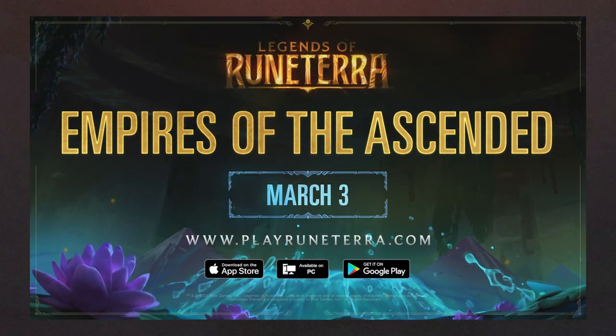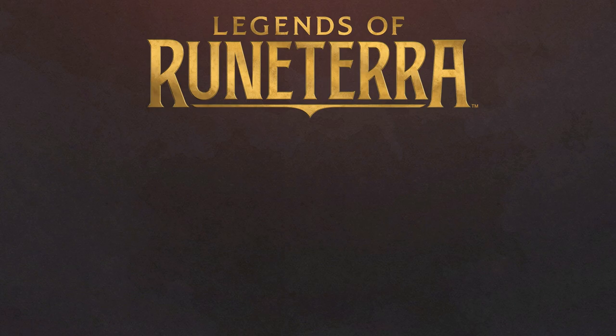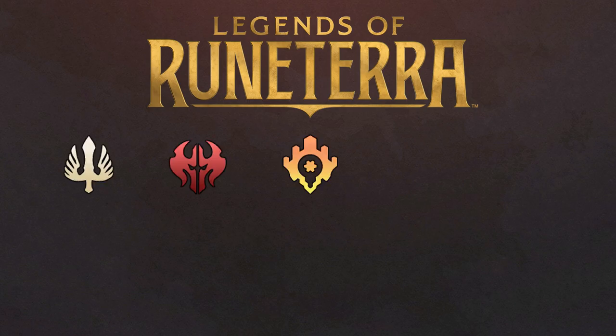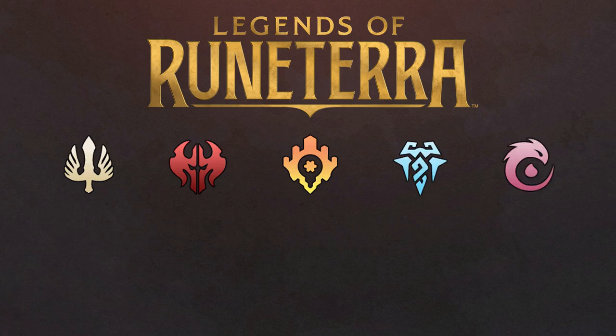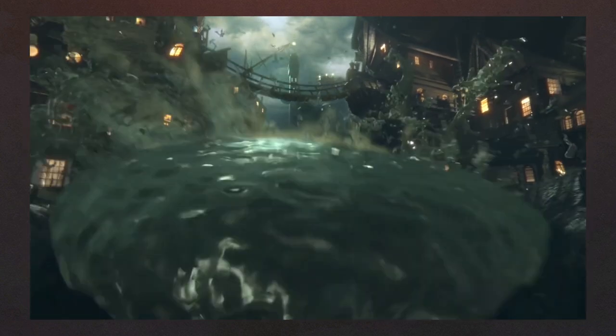As of March 3rd, 2021, there are currently nine regions available in the game. The current regions are Demacia, Noxus, Piltover and Zaun, Freljord, Ionia, Shadow Isles, Bilgewater, Targon, and the newly released Shurima. Let's dissect them one by one and see what they offer to Legends of Runeterra.